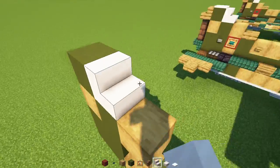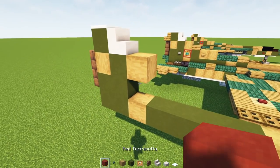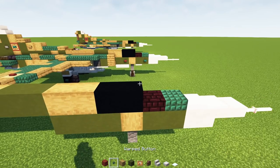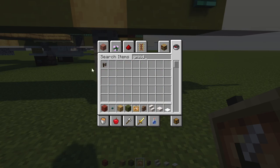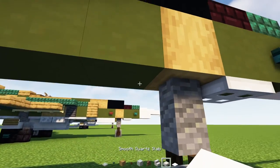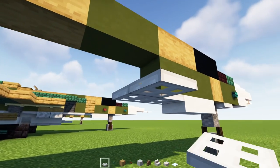Then we'll add smooth quartz stairs in the front, snow layer on top. Back to mud brick walls, and then down here is going to be a red terracotta with a warp button and a glow item frame around it. Then we'll go back in the front and add in a warp button to the side. And apparently I forgot to add in the grindstone for the front wheel — put that down there. Then we'll add in an iron trap door here, two smooth quartz slabs behind this, and then two iron trap doors. Then we'll add an iron trap door to the side, two blocks long.